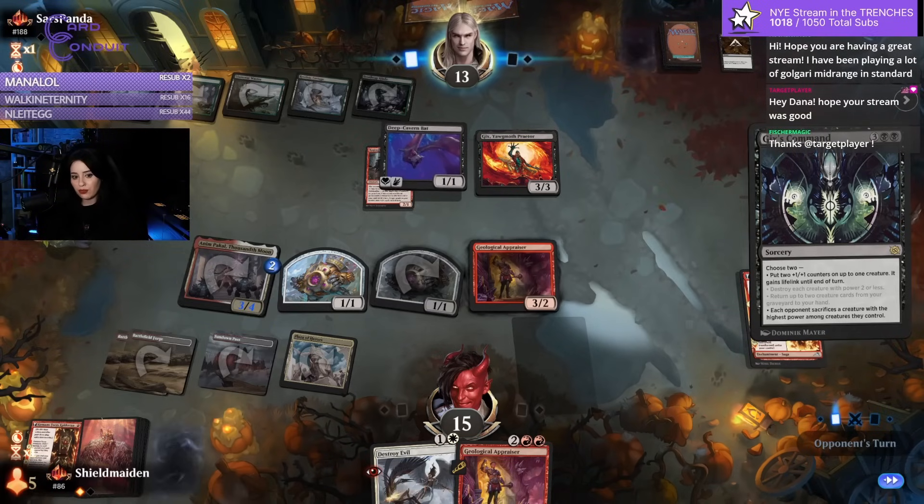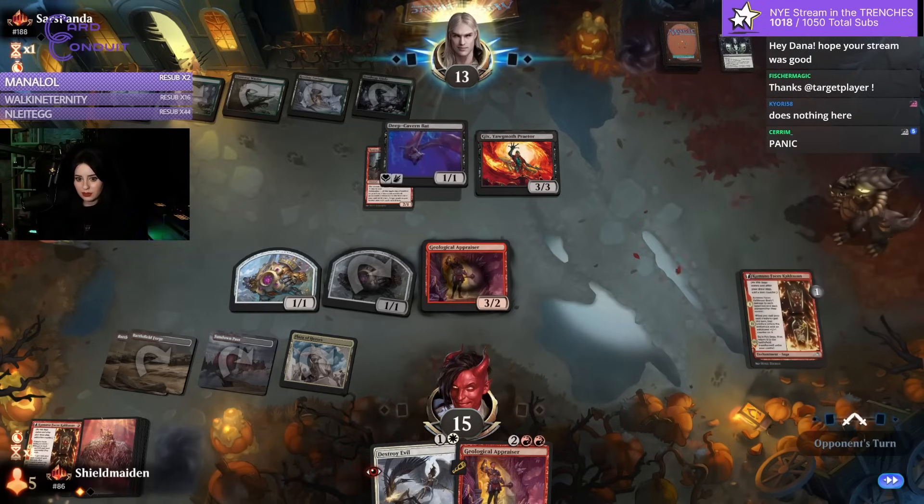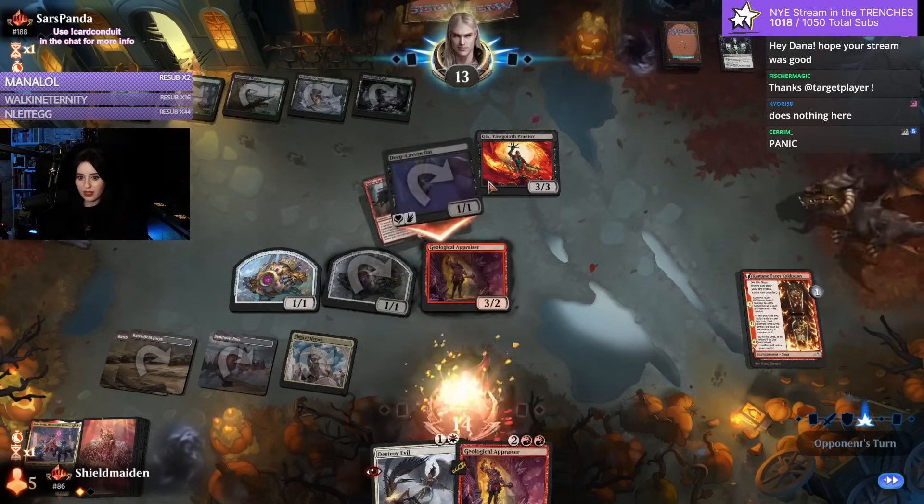They put two 1/1 counters — wait, are they actually gonna buff up a Nimpakal so we have to sacrifice it? Surely not. They did? Wow. Five mana to get rid of a Nimpakal.